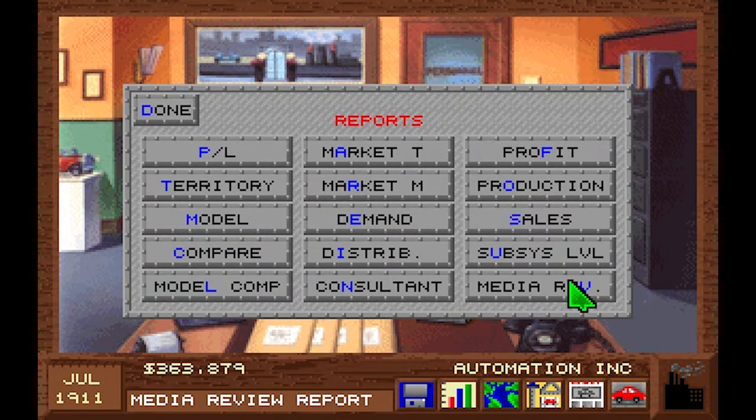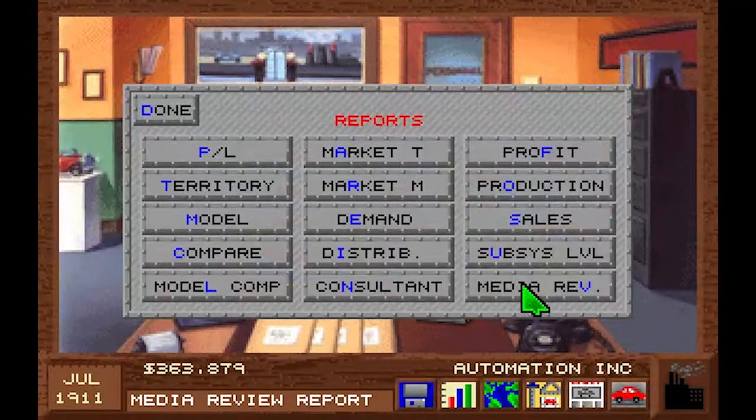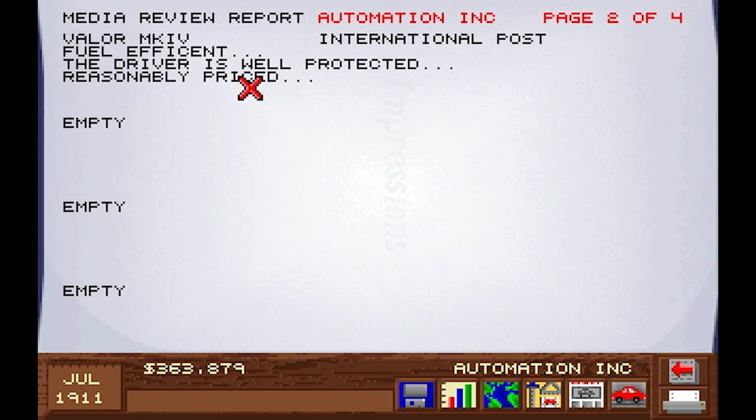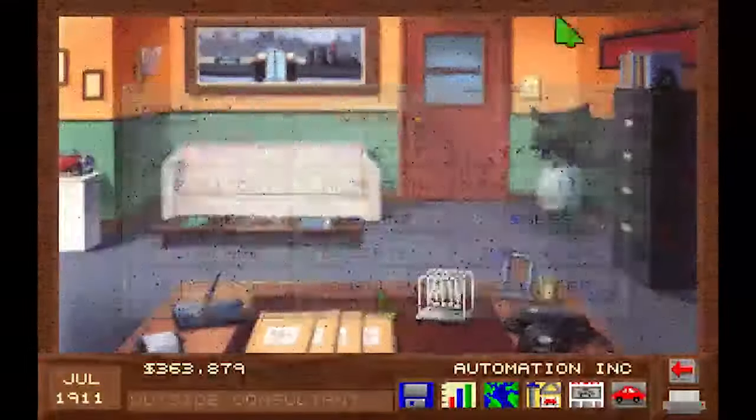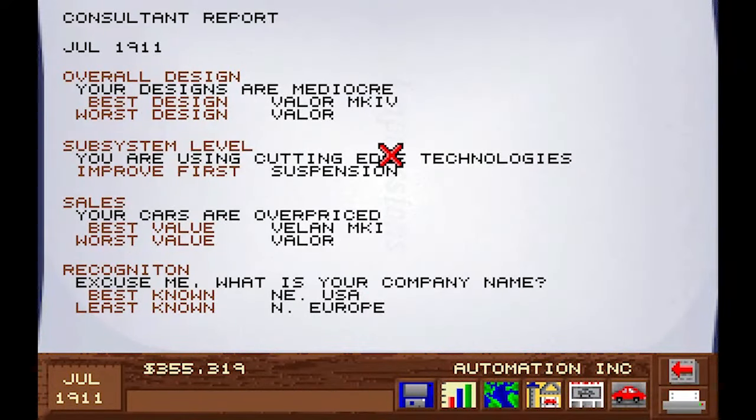How about the subsystems? Body, safety, engine — nothing has changed. Media review report — the Vela is fuel efficient, the driver is well protected, and it's reasonably priced. Sounds like a steal. Outside consultant costs 8,000 — peanuts. Let's get him and see what he has to say.